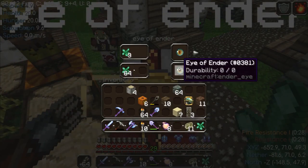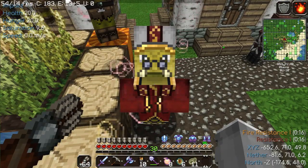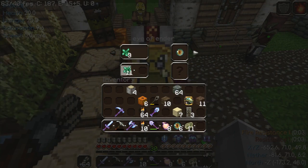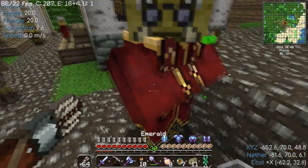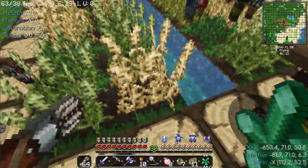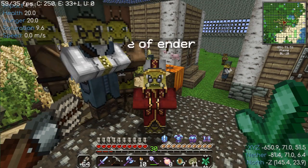I'm going to buy as many Eyes of Ender as I can — I need 12. That's 6. Oh, you're a good guy too, you have a zombie flesh trade as well. I have 7 now. The wheat guys are around here somewhere — I could probably farm up some more. It's going great so far actually. When I get the 12 Eyes of Ender, I'll bring you back in.